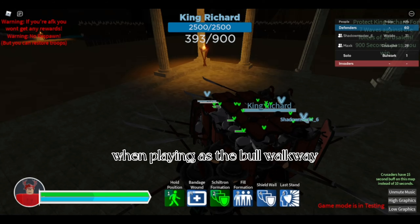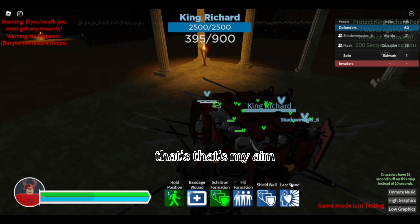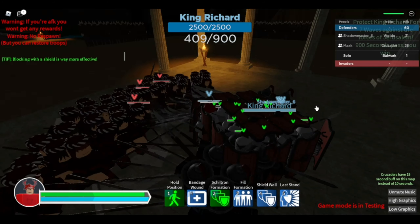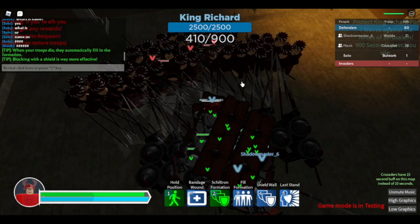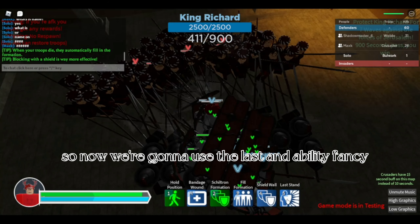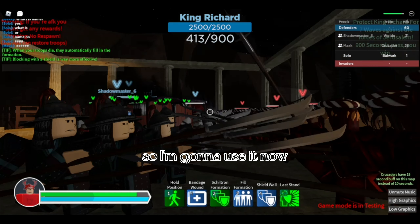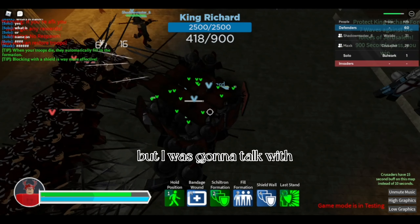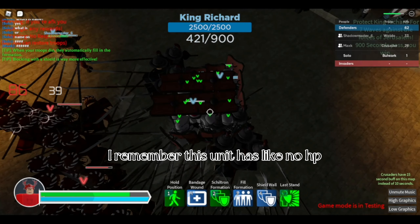Just be careful when playing as the Bulwark — that's what I want to tell you guys. New wave, so now we're gonna use the Last Stand ability because there are three different enemy units. We want to use it now, but I remember this unit has basically no damage.